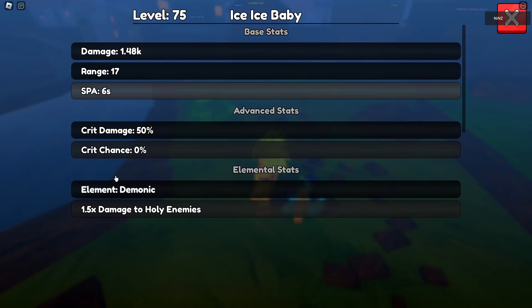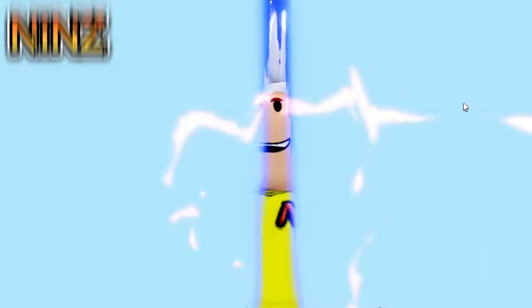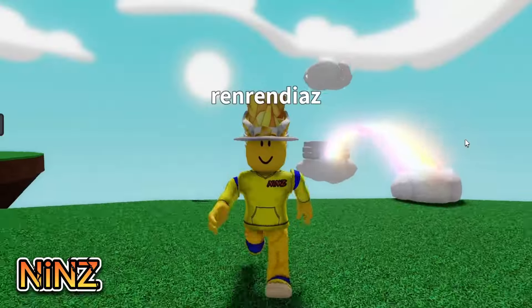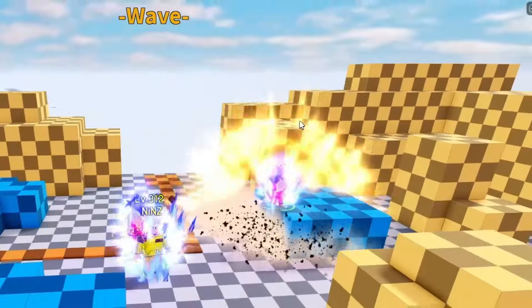Hello guys, I'm Ninj and we're back in Anime Last Time. This time we got another celestial ice unit — Ice Ice Baby. All the units in this update are the demonic element. Let's go and showcase Ice Ice Baby.